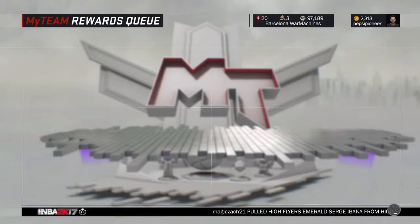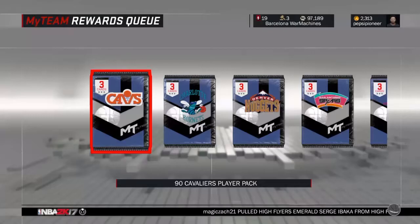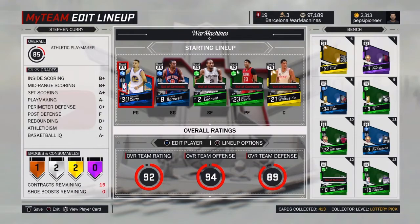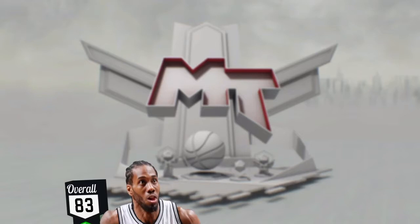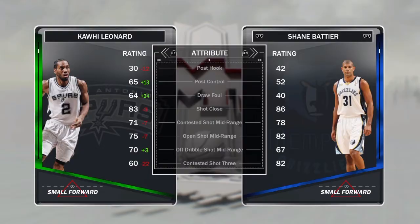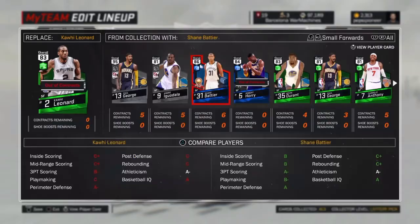86 overall — let's go take a look at these stats. Go to manage team so you guys can look at my team while I look at Battier. He's six foot eight with an 82 driving layup.